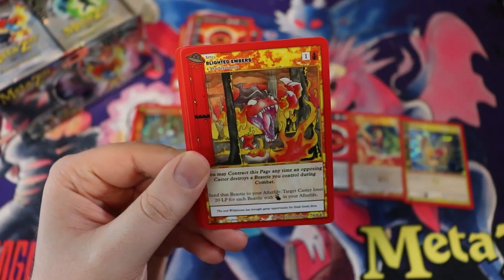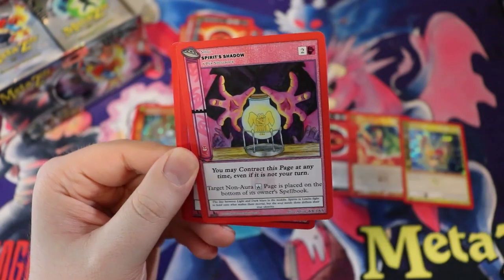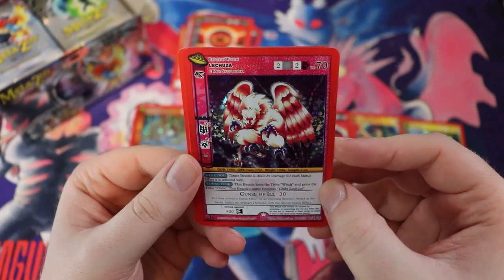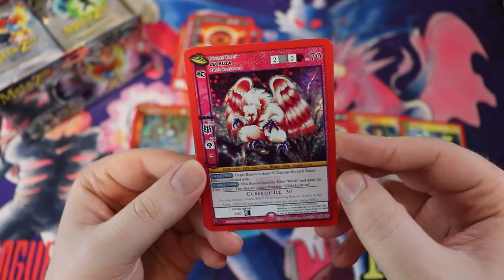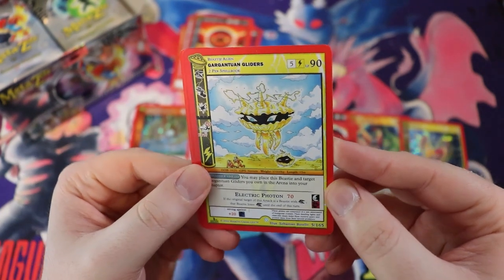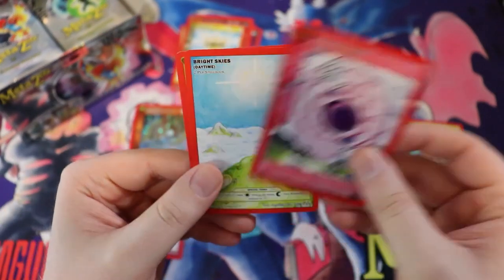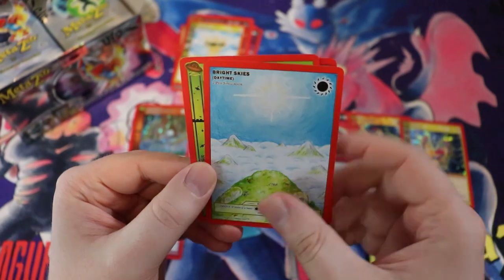Blighted Embers — look at that crazy big old mouth guy. Another full holo — of course — this is Lechuza, two per spell book. Look at this thing, oh that looks sweet. I really don't know much about the set. We have Gargantuan Gliders — it's a giant electric clam — Cannonball Token, Bright Skies Daytime.